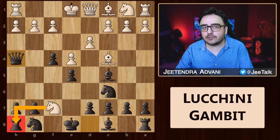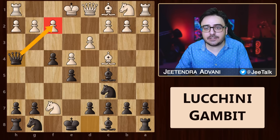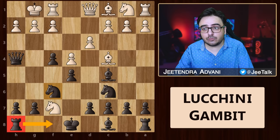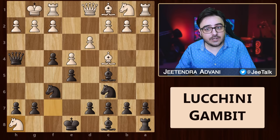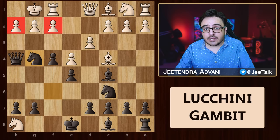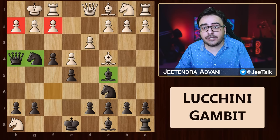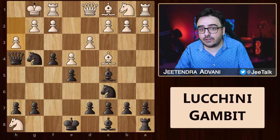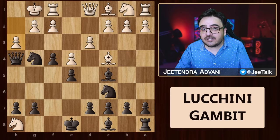Therefore, he cannot take the rook. So if he wants to prevent this checkmate, castling would seem the most obvious response. But after knight f6, our rook is now free to move, so white has to take it. We advance further and in just 8 moves we have so many deadly attacks around the king. In fact, queen h2 is threatening a checkmate. So the best way to defend is to go for h3.